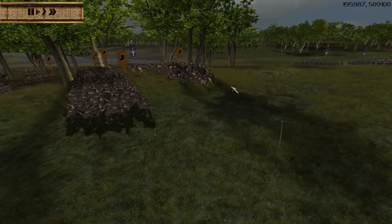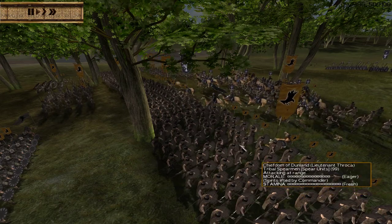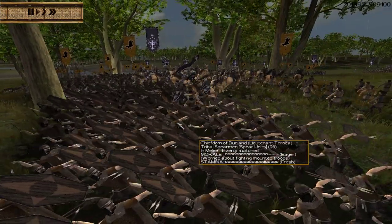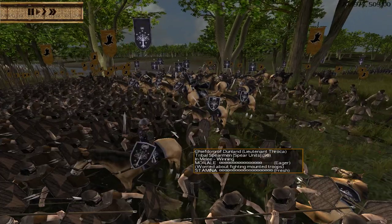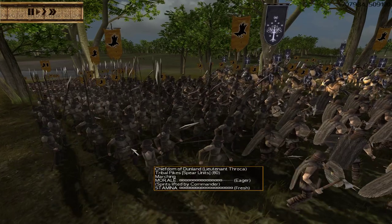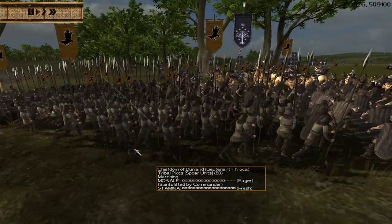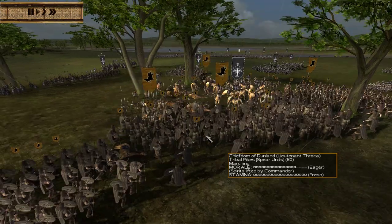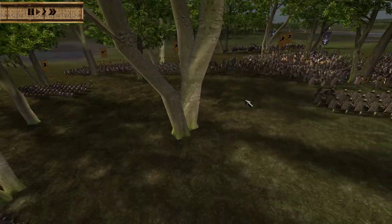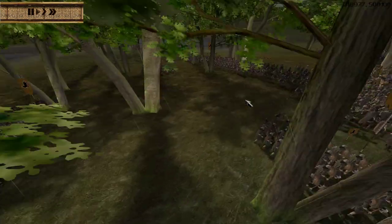Over here I've got three Dunlandish Bowmen fronting my formation. Most of my other guys are hidden in the woods, and hiding in the woods is going to be a strength for this faction. Now that the cavalry is charging in, you'll see we're throwing a lot of spears. We've got a front line of Dunlandish Axemen with Tribal Spearmen as well. All those unit types get throwing spears, and we're pushing in with another important unit for Dunland — Tribal Pikes. These guys are cav killers, but they lack a shield, so they're very vulnerable in other melees and against ranged, so you want to hold them back a little.